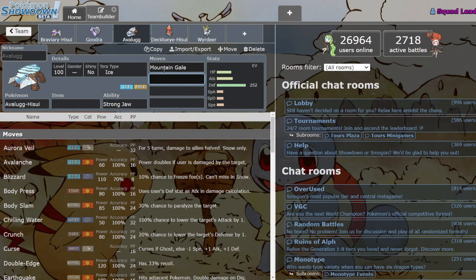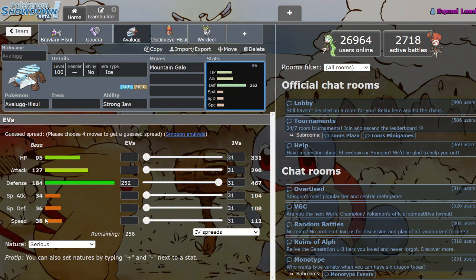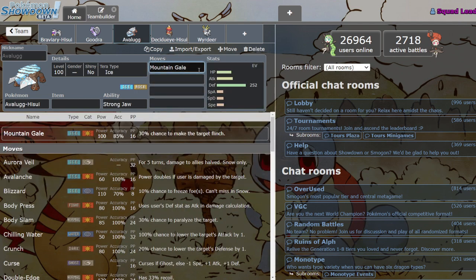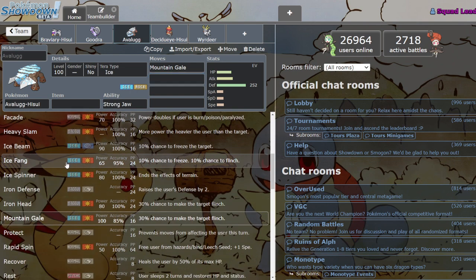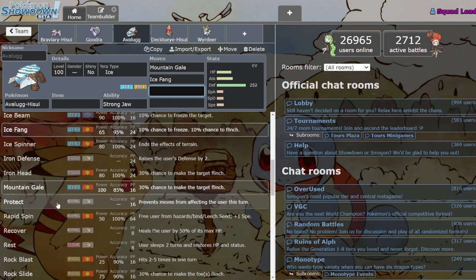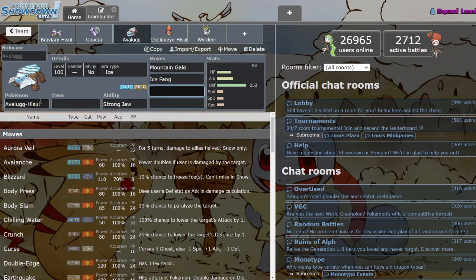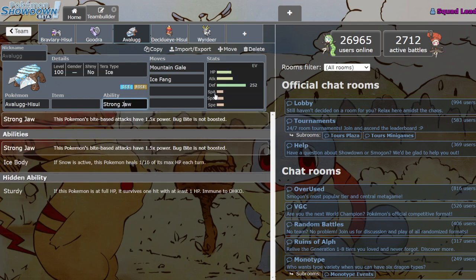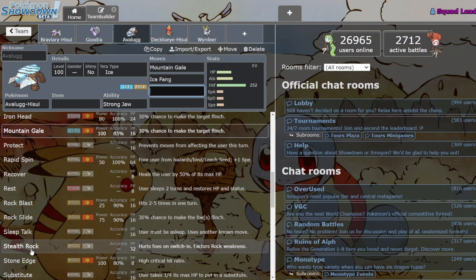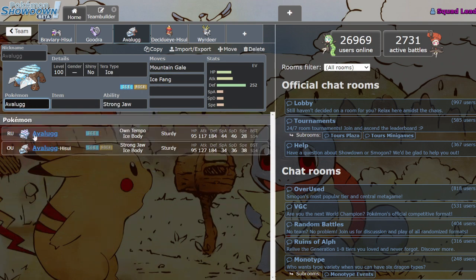He has a new move, Mountain Gale — 185 base power, 30% chance to flinch. But you're not gonna flinch anything if you're going last every turn. He also has Strong Jaw now, which is cool I guess, but the only bite moves he gets are Ice Fang and Crunch. I just don't think this Mon is it. Maybe there's a case for Stealth Rocks over regular Avalugg, but most of the time you're just better off running the regular Avalugg.